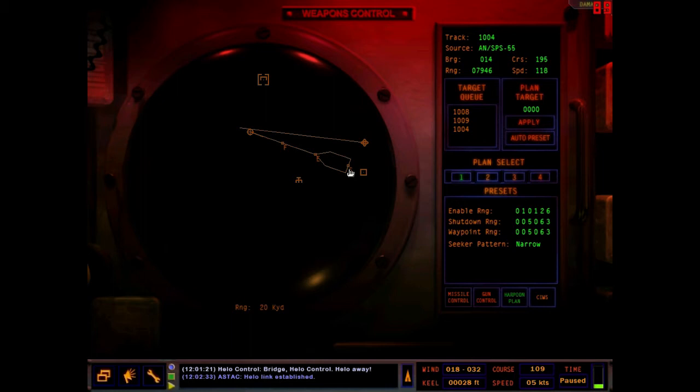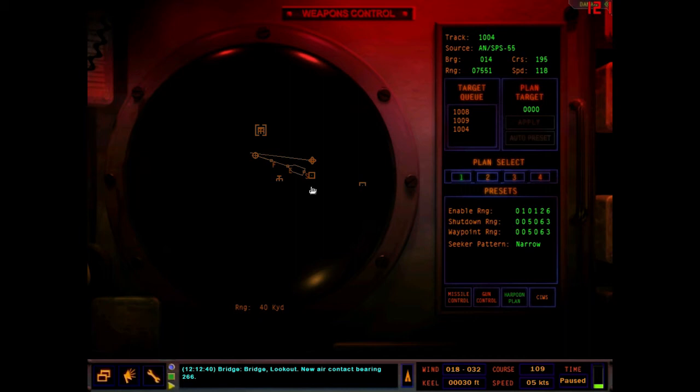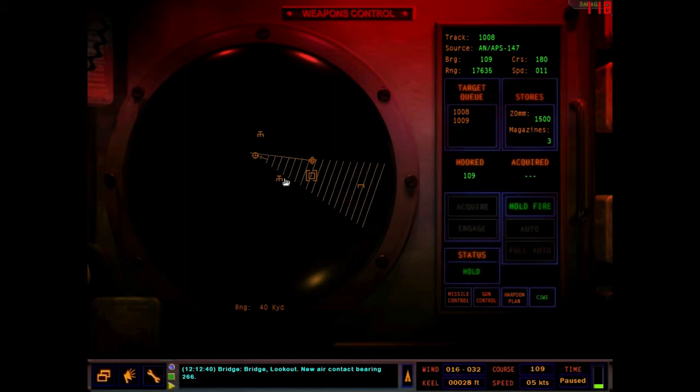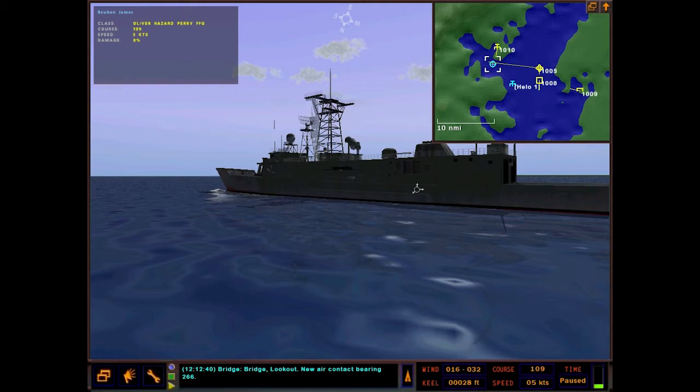Moving on to the Harpoon plan — you have some presets here. You can go through and see what the different presets are. You can tailor it to a certain mission, so if you have a cluster of ships and you want them all to use the same preset you can do that instead of entering it each time. You can apply a target to it, do auto preset if you want, and then go to missile control to actually launch it.